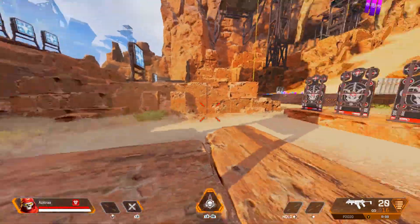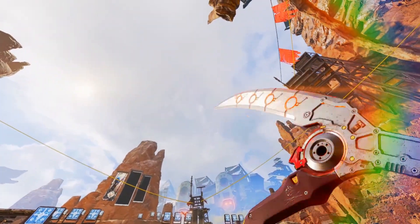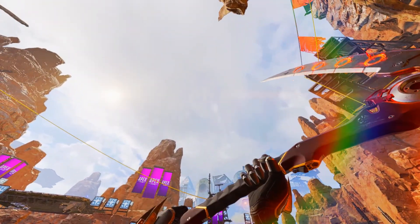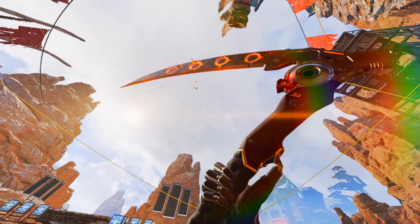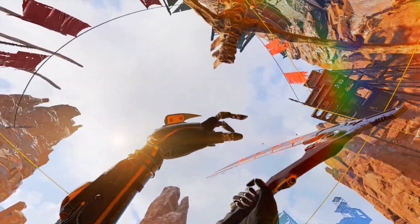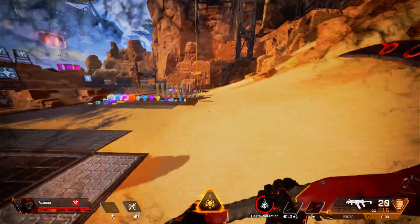Oh my god, this is crazy bro. Let's just kill this dude one more time, then we're going to get into the inspect animations. Look at that — he just tears it apart because he's Revenant. Look at him just holding the scythe. There are some details on the scythe — is that a blade? And he starts scratching it. For what purpose? That was pretty insane though — that was the new heirloom, it's pretty cool.